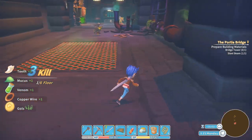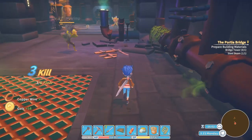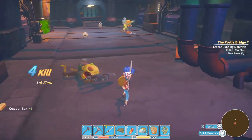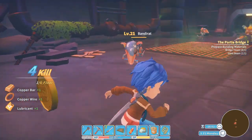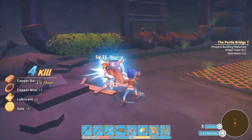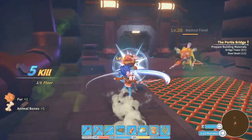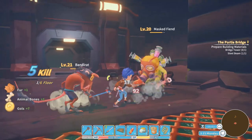First try to take down the fish, but also try to group your opponents together — that way they are easy targets. In level 3 you also see the bandit rats. The bandit rats are quite annoying because they hit hard.